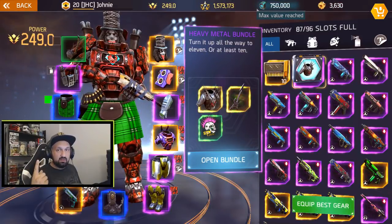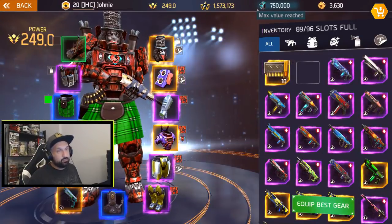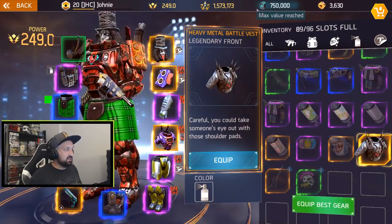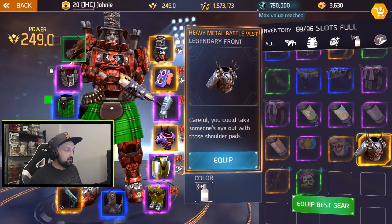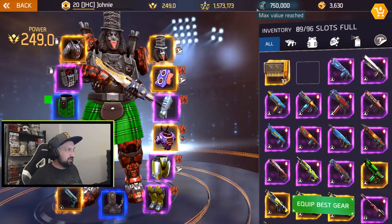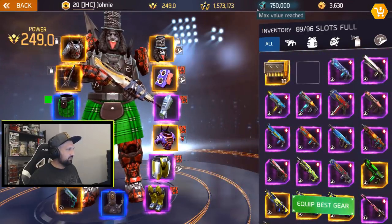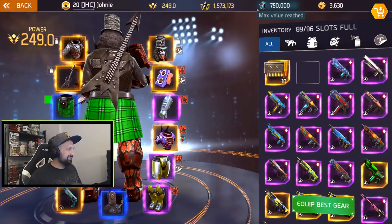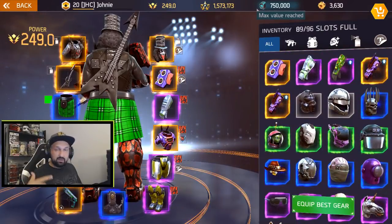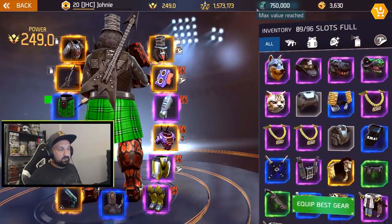A bundle takes one inventory spot when you buy it, but when you open it, it expands to three spots. Look how big the Invictus chest is by comparison. Let's equip the new Heavy Metal chest — now you can see the whole face. You can paint the jacket but you can't put stickers on it. I'll put the guitar in the back — loving that, very nice! You can also paint the guitar cosmetic.